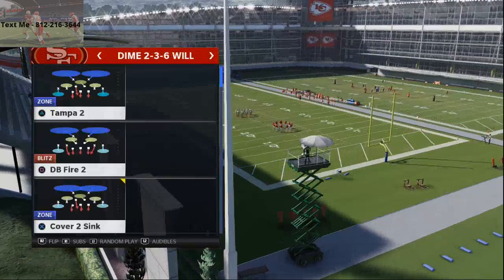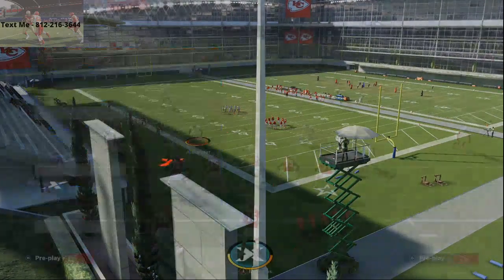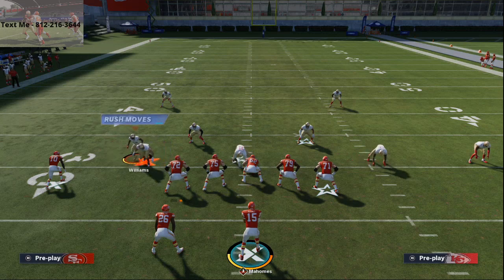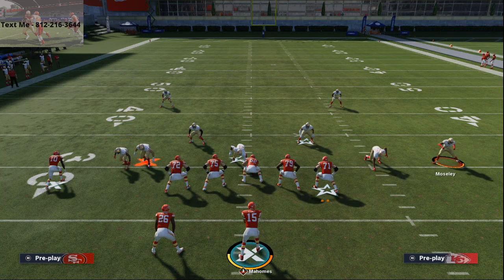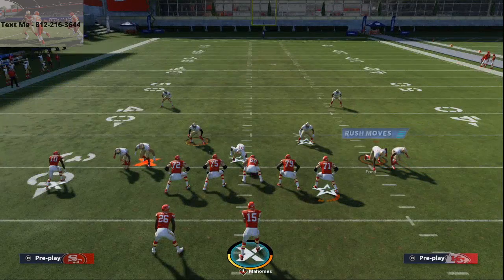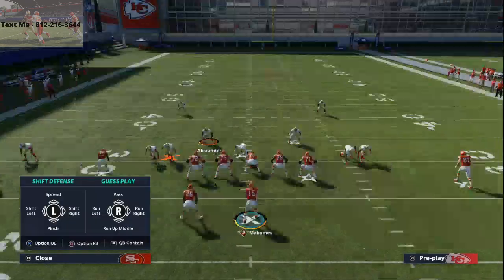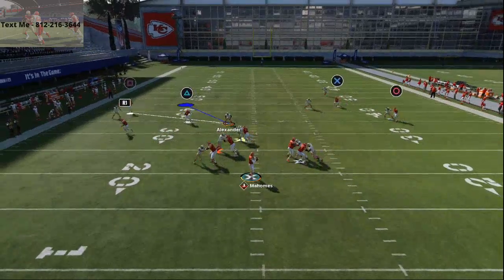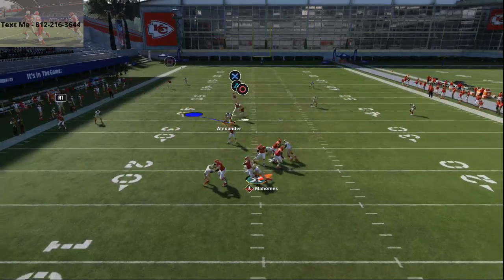The blitz we're talking about is the Dime 236 DB Fire 2. This is a blitz we used last year and it's going to work very similar this year. All you're going to do is come out, spread your line, crash your line down, slide your slots in, and then hit R1 twice for QB contain. At the snap of the ball you are going to get some pressure.